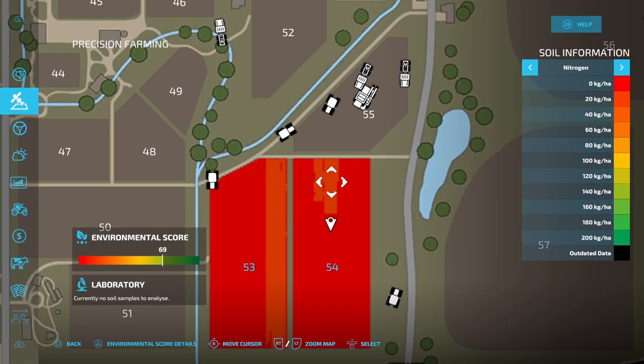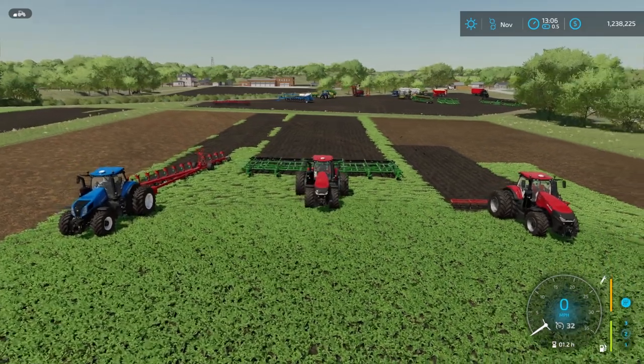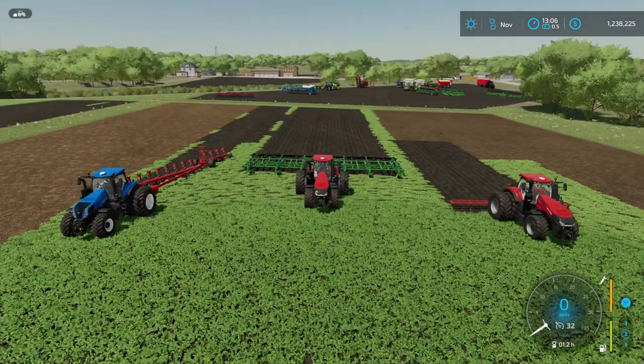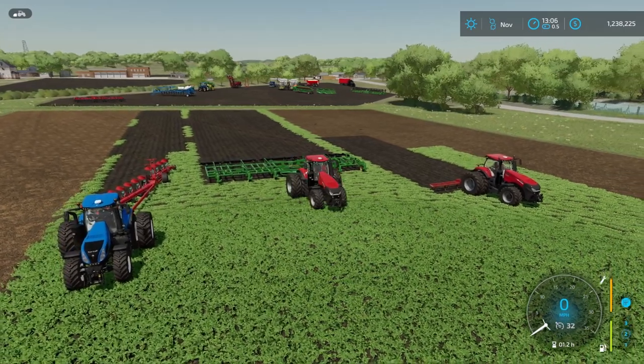As you can see here on the map, the John Deere 2410 is also giving us 20 points of nitrogen. If I turn off my zero and then turn off my 20 - yep. So it looks like only things that are classified as plows are going to be the ones that give us the 20 points of nitrogen here, and I really don't think it's going to be worth running your oilseed radish to only get 20 points of nitrogen.